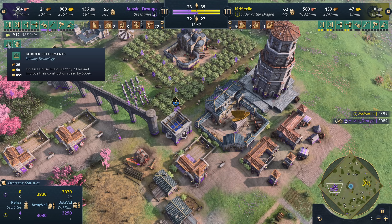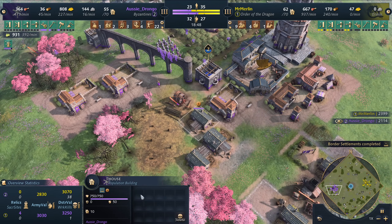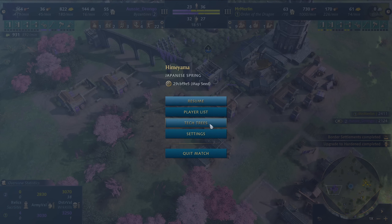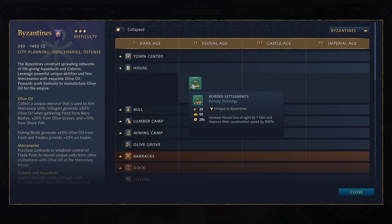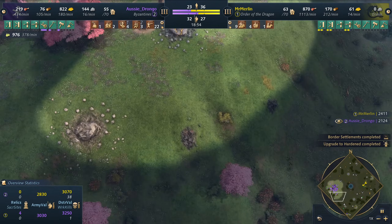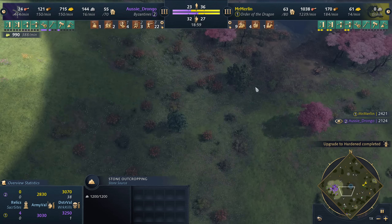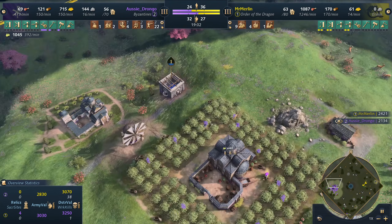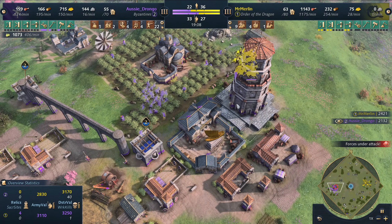Now we see some unique upgrades coming in. Border Settlements — I forgot about this upgrade, it is so freaking cool. It increases house line of sight by seven tiles and improves construction speed by 500%. You can basically use houses for scouting — build them on your outskirts and get a lot of line of sight. And it's not very expensive either; it'll also make your next houses build faster.